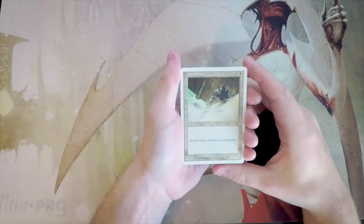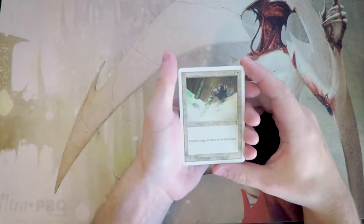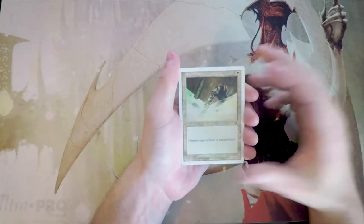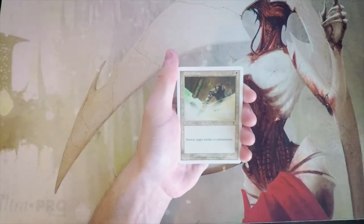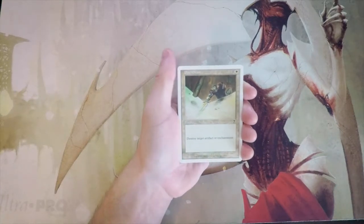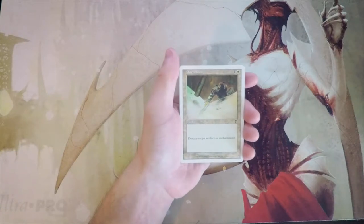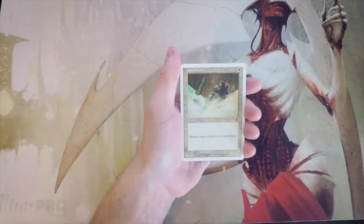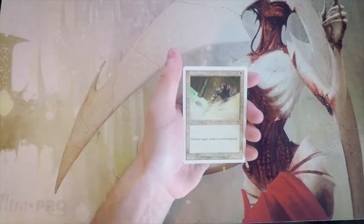Our first card: Disenchant — one and a white, instant, destroy target artifact or enchantment. Perfect sideboard card, always something you'd like to have if you're white, because if a deck plays some heavy-hitter artifact or enchantment you want to deal with it. However, it's not necessarily a main-deckable card, because artifacts and enchantments aren't the big theme of this set — you're not going to run into them every single game.